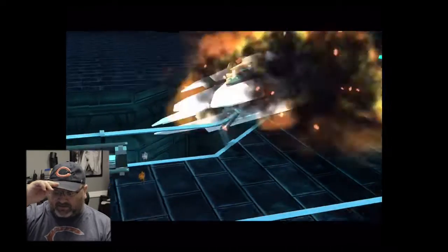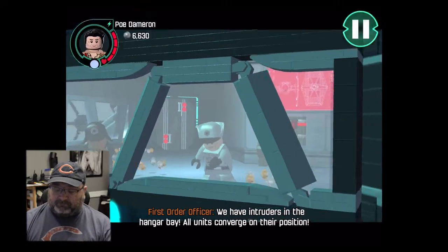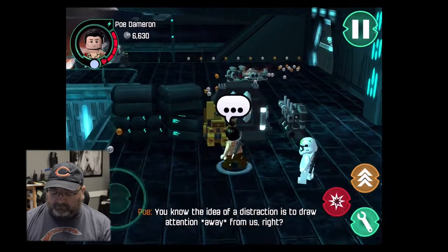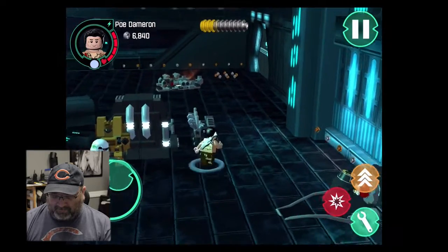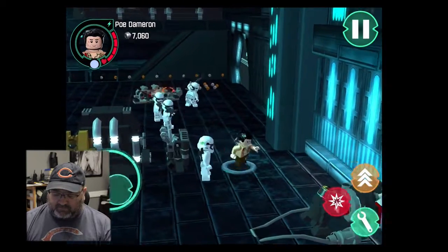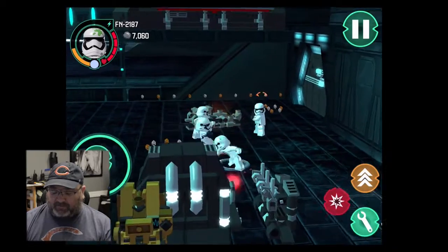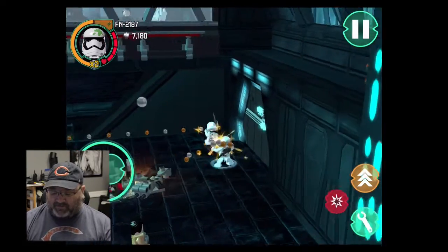Some of the cutscenes are a little different too. 'We have intruders in the hangar bay — all units converge on their position!' The idea of a distraction is supposed to draw attention away from us, right? You know, Finn — for a guy that doesn't want to hurt people, he sure doesn't mind hurting stormtroopers.